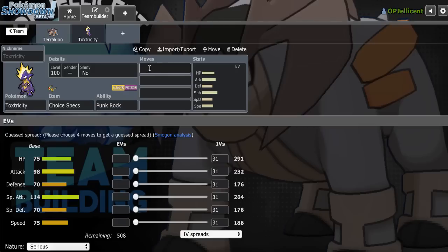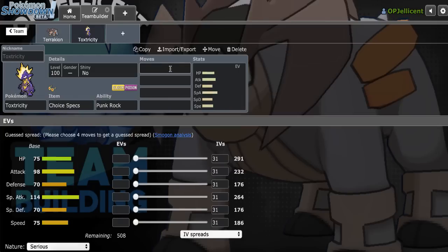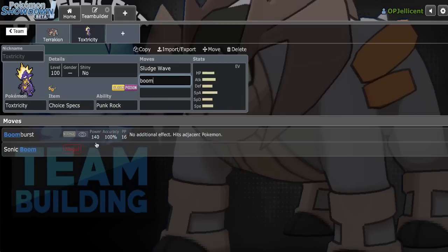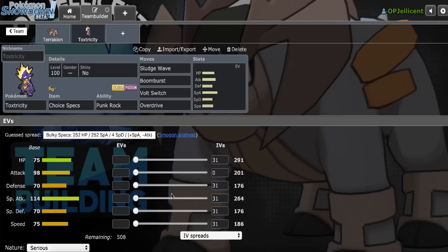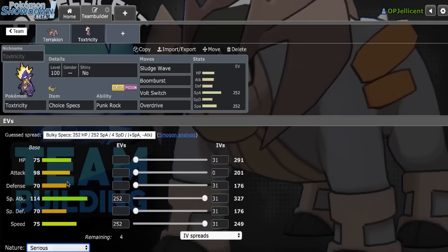If they have a Drill, I might have to be a bit more aggressive and double into Terrakion on it, but I can also just try to damage it with Boom Burst. I'll go Sludge Wave, Boom Burst, and then Volt Switch/Overdrive on this Pokemon with Modest Nature, Max Special Attack, Max Speed — because I still want to be able to speed-tie Pokemon like Dracozolt and Dracovish, assuming they are Choice Band and don't have a speed-boosting nature.